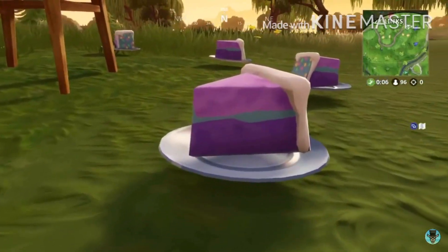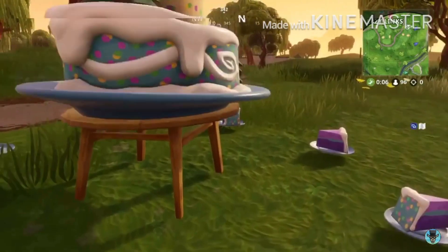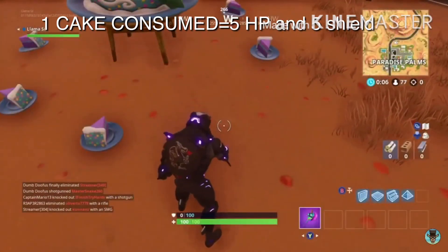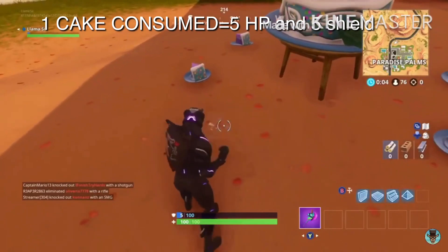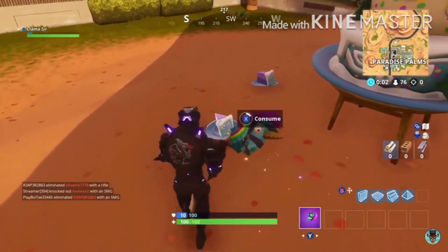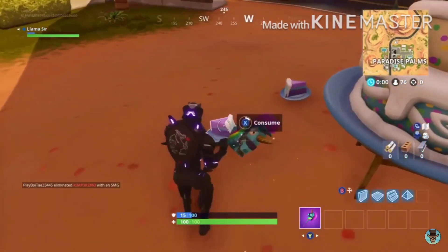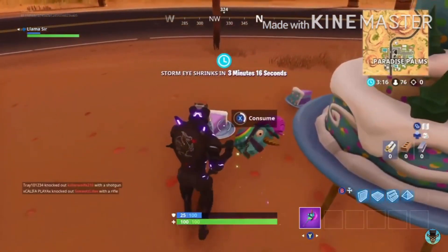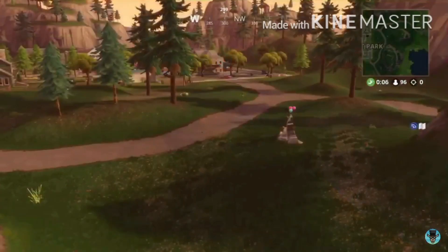At Lazy Links there are small cakes in front of it. Just to be clear, these small cakes give you five shield and five health, and there are about eight of them right around the big birthday cake.